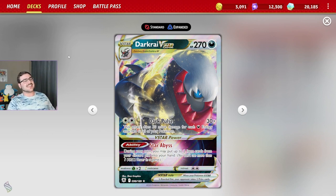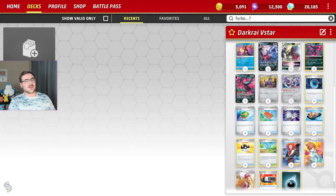This is very nostalgic and reminiscent — it's a spiritual reprint of one of my favorite decks. For those who don't know what DarkCrai V-Star does: this deck centers around the Dark Pulse attack. It does 30 base damage plus 30 more for each dark energy attached to all of your Pokémon, so the name of the game is to build up lots of energy on board and then hit really hard. You also have the Star Abyss V-Star power, which lets you put up to two item cards from your discard pile directly into your hand.